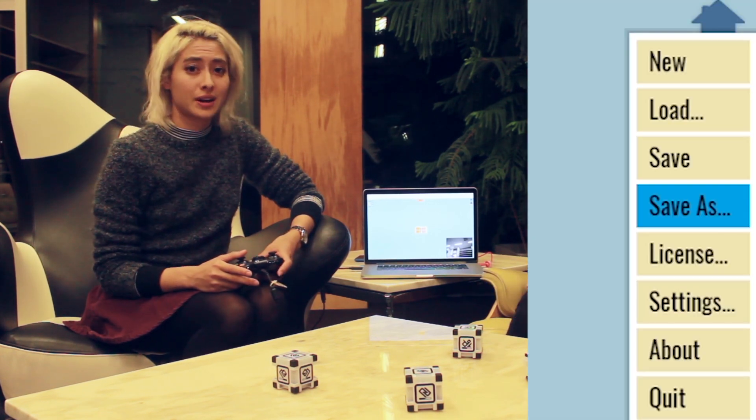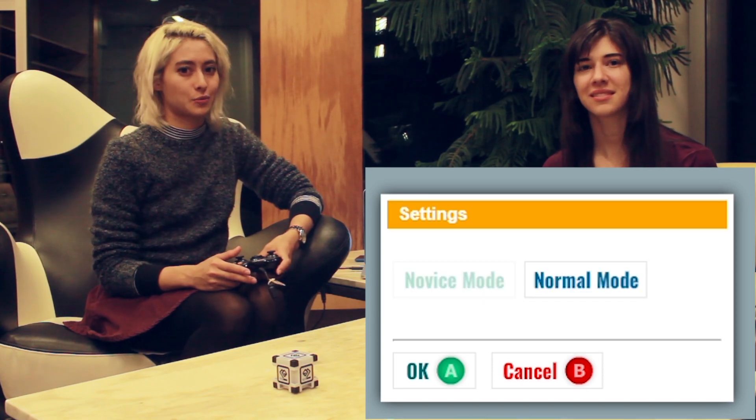Sharn and Alicia here with a Calypso tutorial. We're going to teach Cosmo a keep-away game. In order to do that, we have to switch from novice mode to regular mode.